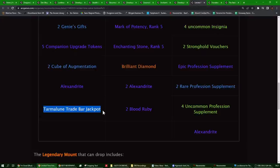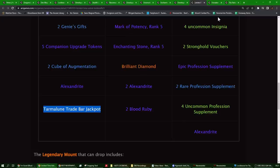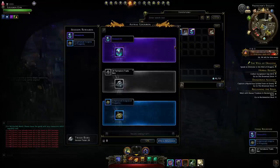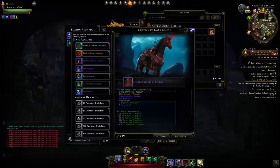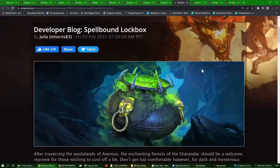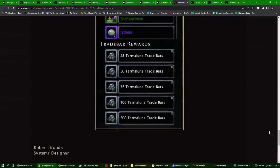It did have the Tourmaline trade bar jackpot but didn't yet have the Tourmaline trade bars you'd get in the new lockbox. Over time they did add this series of trade bars where you would always obtain trade bars. From these new Astro Lockboxes you will always obtain some trade bars — 20 being the minimum and 500 being the maximum. From there they released the Spellbound lockbox, which also has that big jackpot of trade bars, up to a thousand.